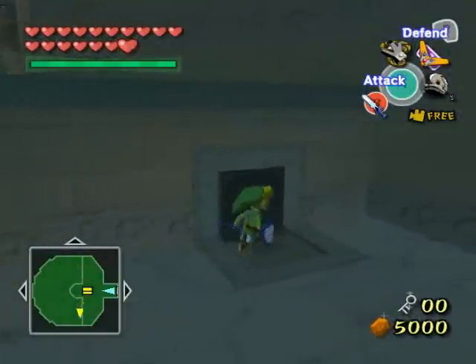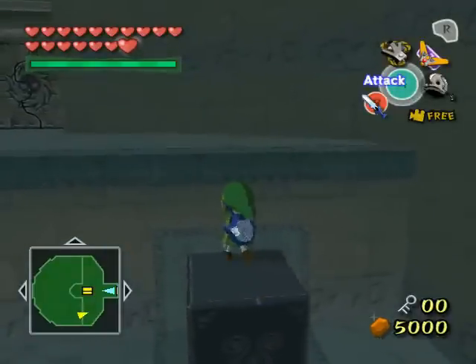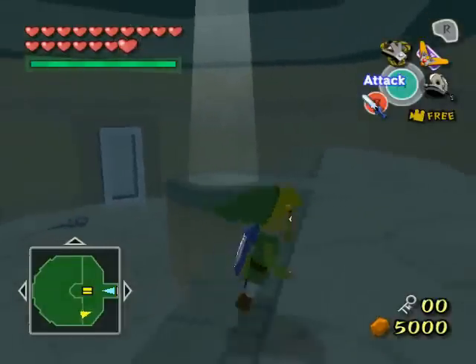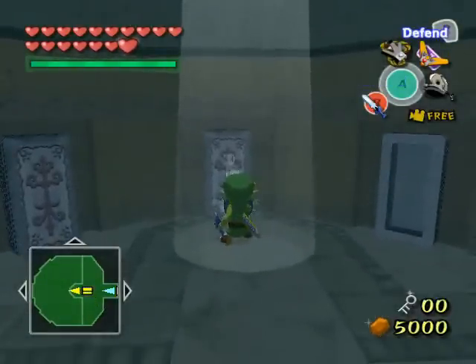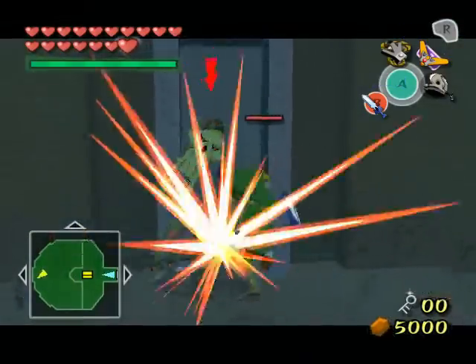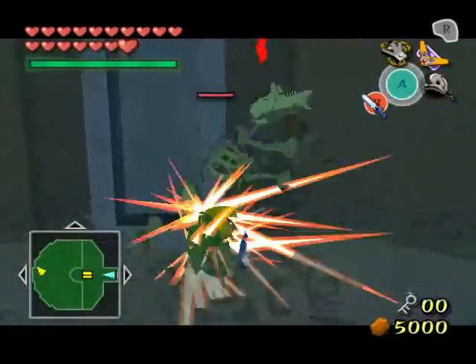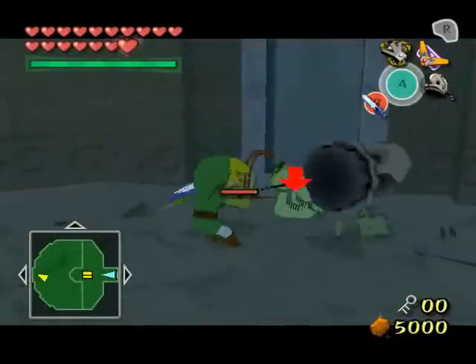I absolutely love that trick with the boomerang and the skull hammer. I wish I'd known about that sooner because there are some playthroughs where this could have been really useful. But oh well — better late than never. At least I don't get to make a fool of myself quite as often against Stalfos in this run that I'm actually recording, so everyone's going to be able to see it.